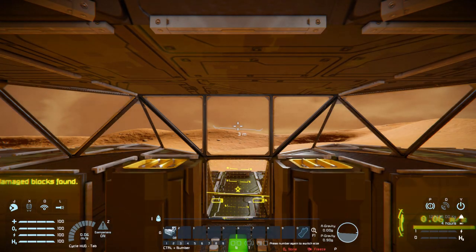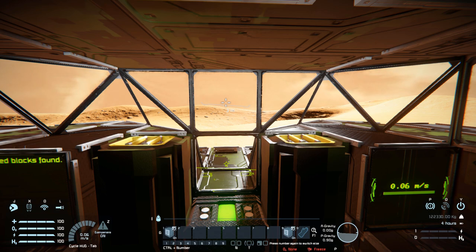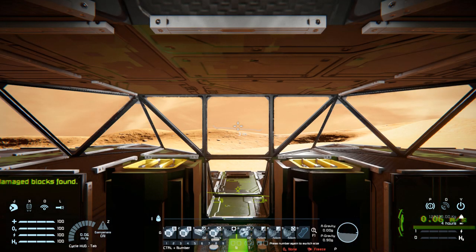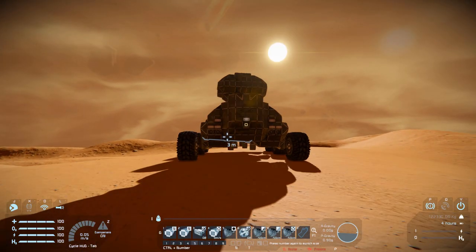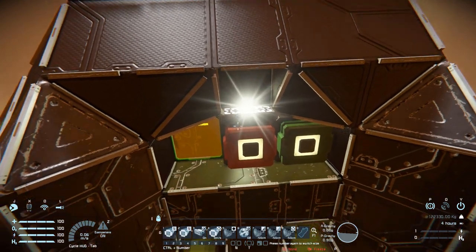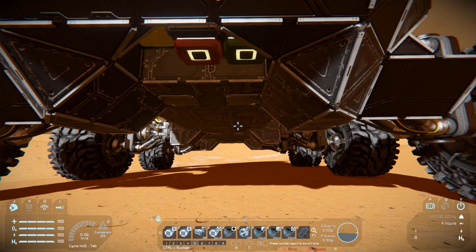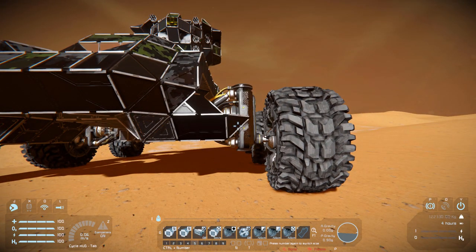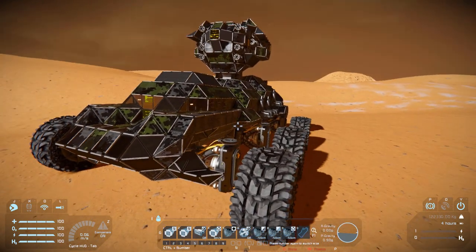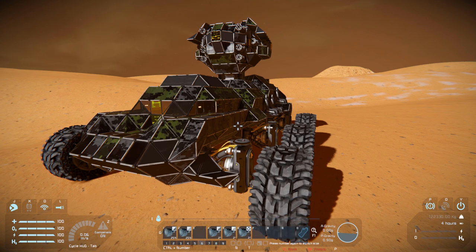Tab number three has controls for the cockpit light — pressing number one lightens it up. Tab number four has controls for the reactors, with group one and group two. Tab number five mirrors the buttons below for the Gecko Jack piston system: one and two lift the vehicle off the ground for repairs, number three controls the light behind the buttons to help see at night, number four resets the piston system velocity if you've messed with it, and there's also a button to add a new wheel. Number six toggles the front projector for repairs, and numbers seven, eight, and nine increase, decrease, and reset wheel height. Tab number six has even more wheel controls.